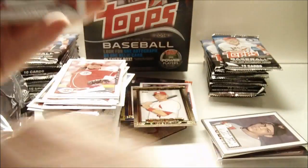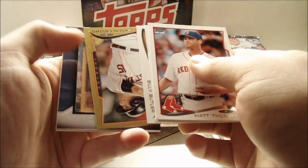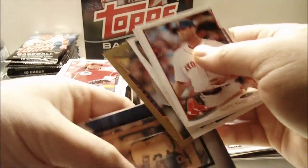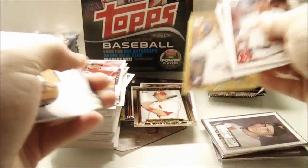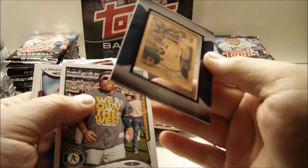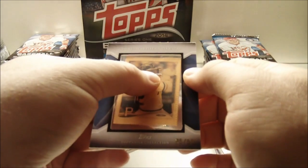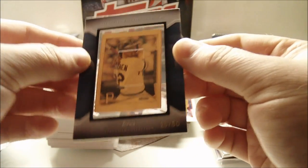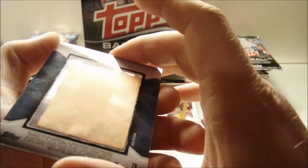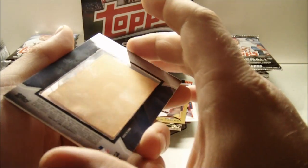Oh jeez, something thick in here — what is this? No way, that's a silk reprint! What a box! Matt Thornton, Matt Lindstrom, Billy Butler, Jason Castro, and Andrew McCutchen. This is a crazy box — this is probably the best box of mainline Topps I've ever gotten. Sean Doolittle, Ryan Sweeney, and Nick Hundley. That is sweet — silk reprint, Andrew McCutchen, 25 of only 50. Wow, check that out — it's got fingerprints on it. Wow, that is cool.